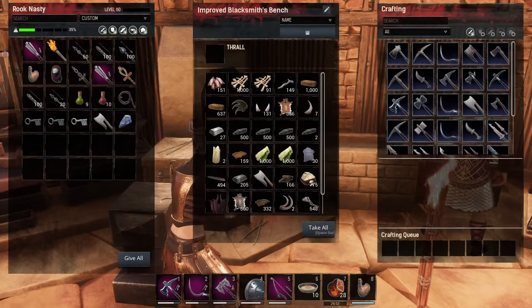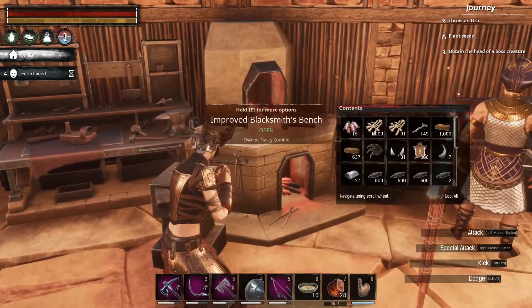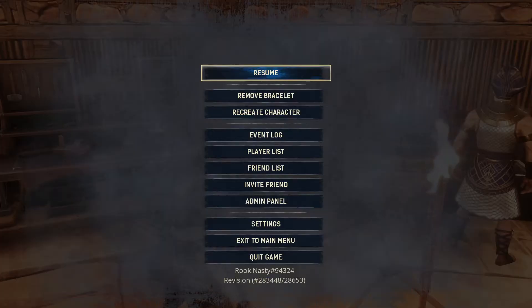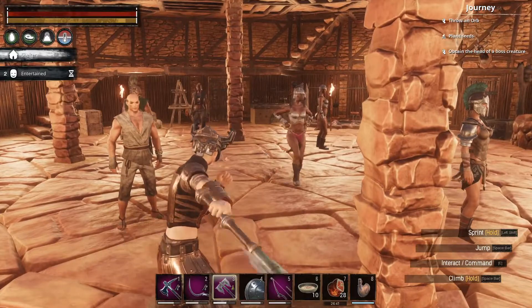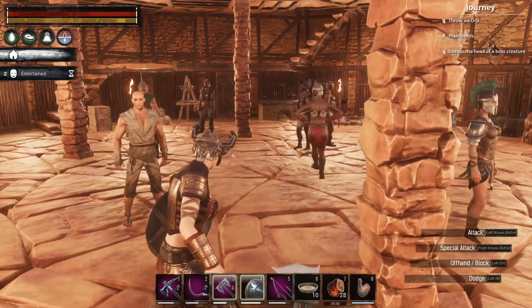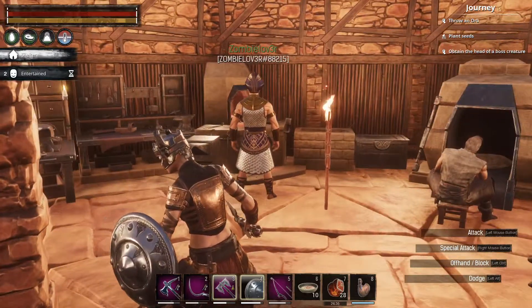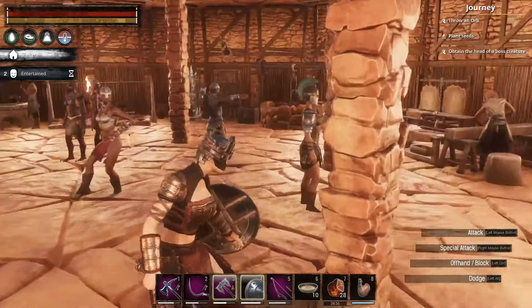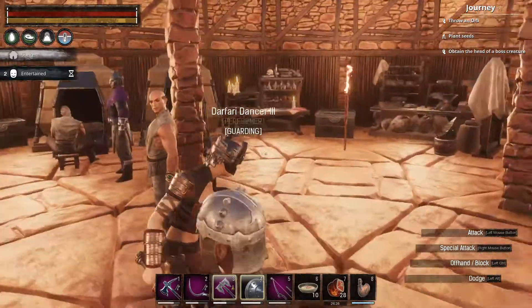We'll just grab the steel ones because they allow you to actually harvest skulls, and it's the skulls from various different skeletal critters that we need. So go ahead and grab this steel cleaver out of the improved blacksmith's bench. Oops, pressing the wrong buttons - the blacksmith's cleaver, yay! Okay.